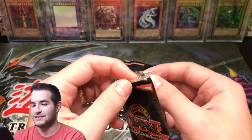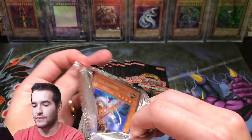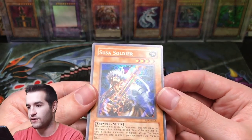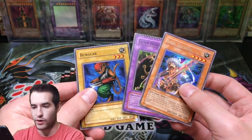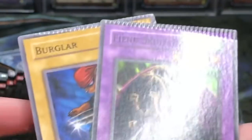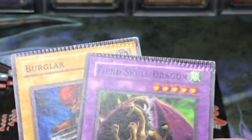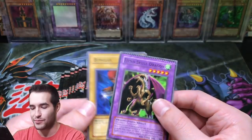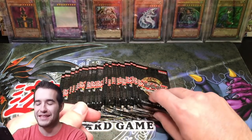Whoa, this one was like sealed in there. Sousa Soldier — that one was definitely like, did it crimp it or not? I think it didn't crimp it, but we got a rare. Oh, it did — there's the crimping. It didn't get the rare, but it ultimately crimped that. Fiend Skull and Burglar took the hit there.